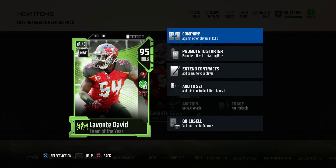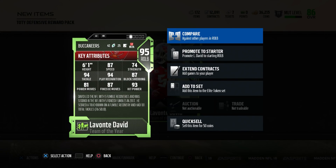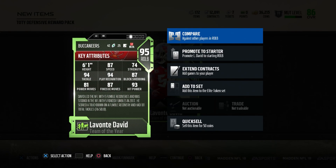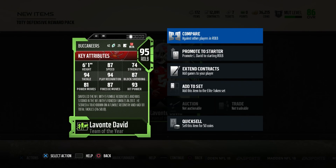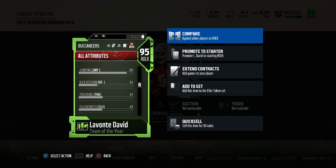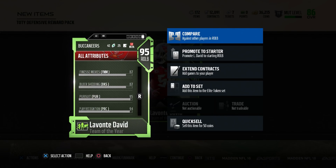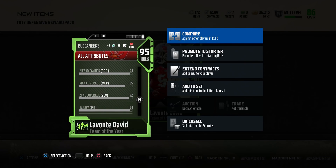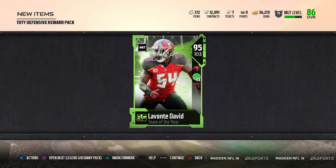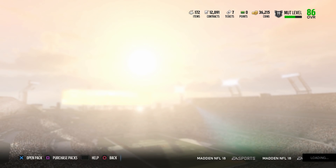And I end up getting 95-overall LaVante David. Not a bad pull at all. I was actually saying to someone else that he's pretty much better than most safeties. He has 92 zone coverage, 85 man. He literally is like the equivalent of a safety at linebacker — which is very, very nice. And he's definitely going to fit in on our defense pretty well.